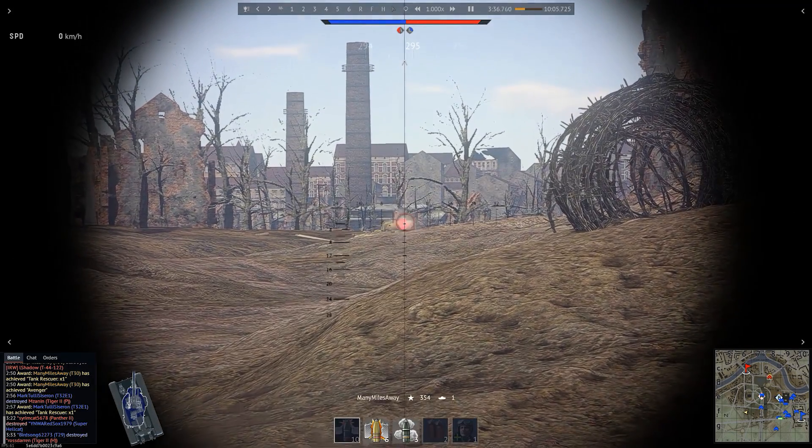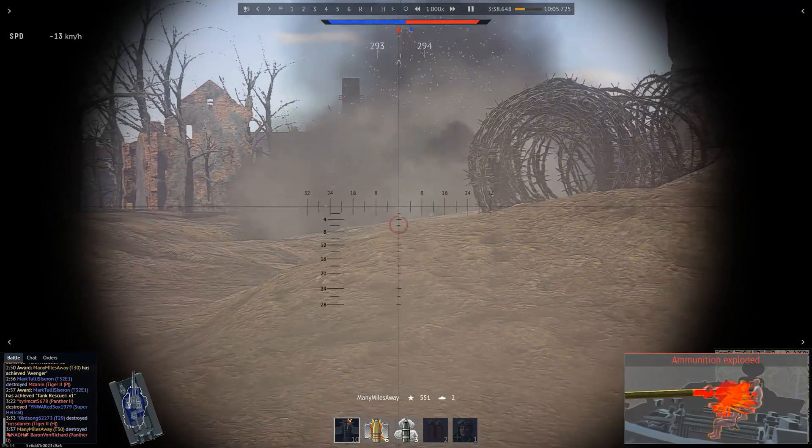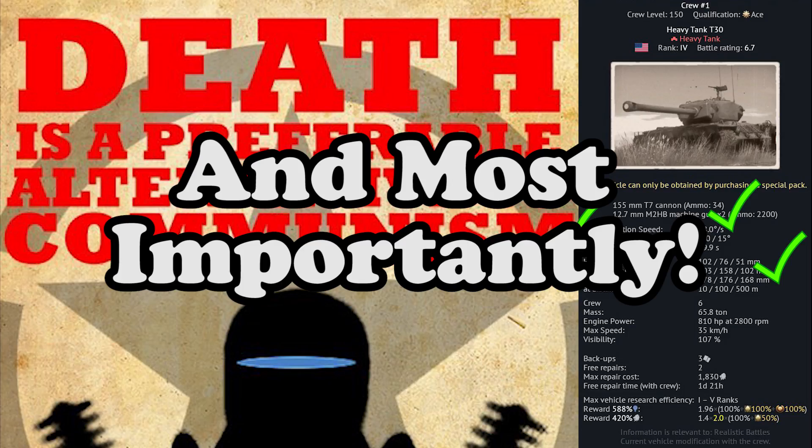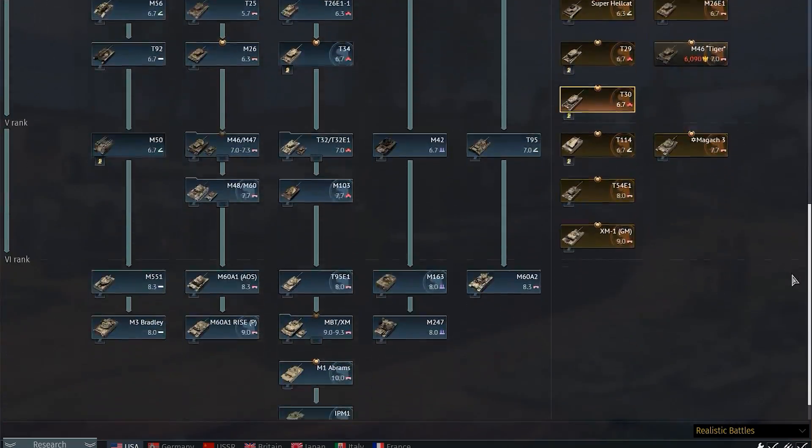Unlike that worthless box, the embodiment of capitalism is better in every way. It reloads faster, has better armor, an ability to actually traverse the gun, better penetration, and most importantly, has the best tech tree in the game to back it up.